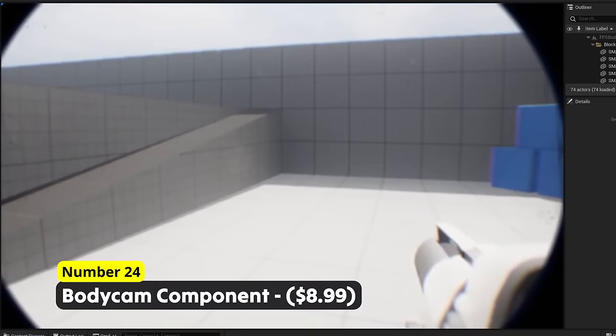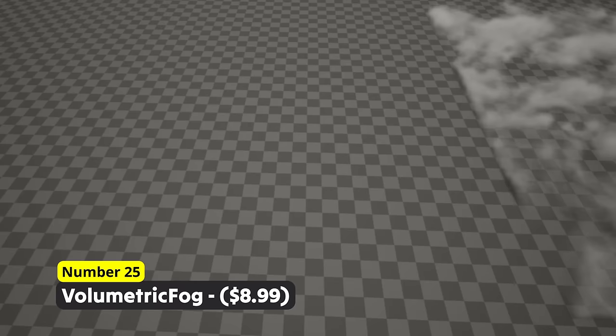Create incredibly good looking smoke with Number 25: Volumetric Fog. Easily create realistic volumetric fog with different shapes that interact with its surroundings.